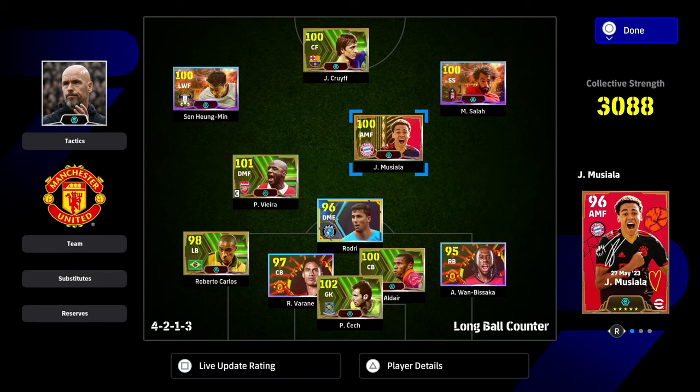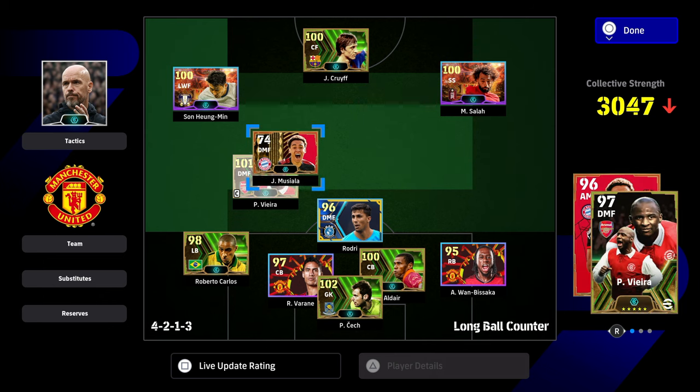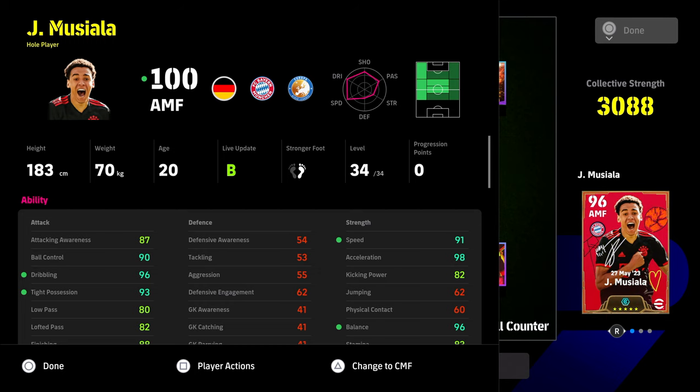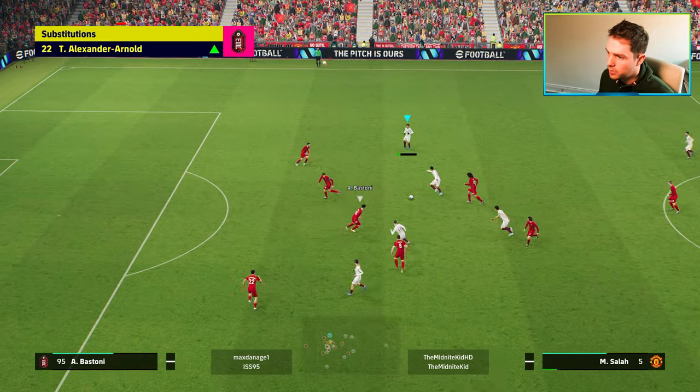We've actually trained up Moosiella slightly differently since this video — we tested out a couple of builds including one from El Presidente. Simply put, you want to be playing Moosiella in these central AMF positions. He can't play SS, so there's no point putting him there, and I don't think you should play him on the left unless you're cutting in and using him like Neymar. We'll have the ultimate two builds at the end of the video — one a complete all-rounder and the other more of an assassin attacking midfielder super sub, which feeds into this card's strength of coming off the bench.